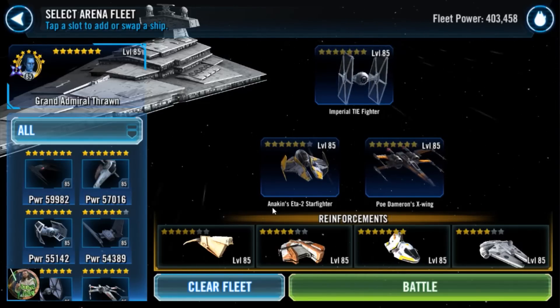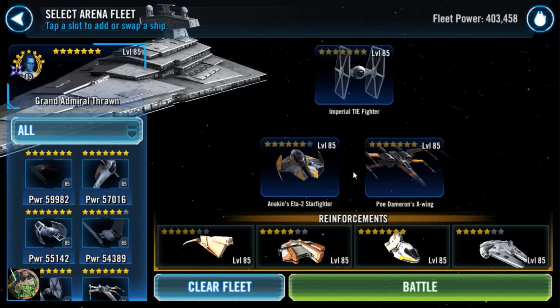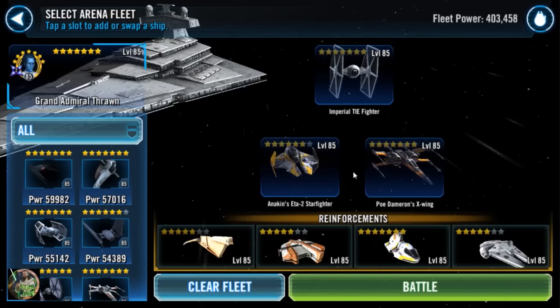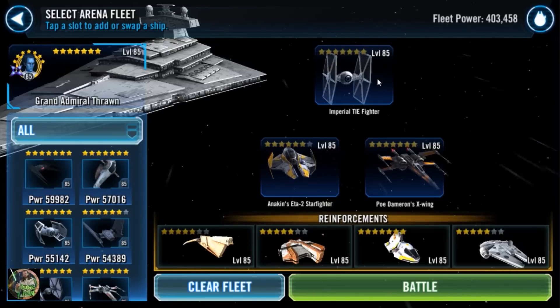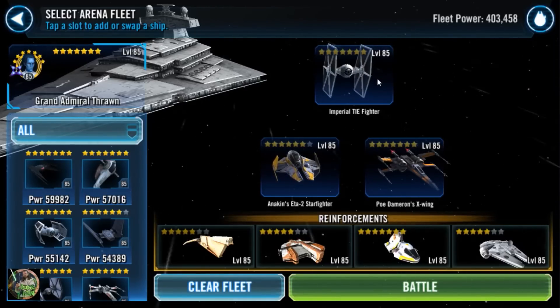The new addition on this team is that I now have Anakin, and man, Anakin's ship is just so dominant. Once somebody gets hit — especially when you've got TIE Fighter in there and he has no protection — as soon as he gets hit, Anakin gets 100% Turn Meter, he gets to go again, and he hits harder than ever before. I just can't wait to get this guy up to seven star.